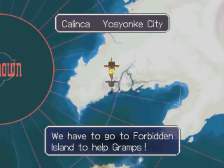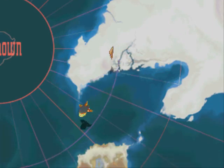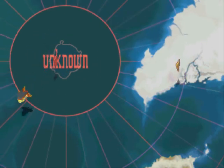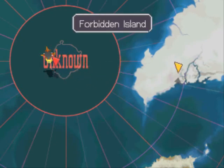In this game it's a little different. There's a map system where basically where you need to go will be marked with a red triangle, and places you can go to will have a yellow triangle. So we'll just go to Forbidden Island and see what happens.